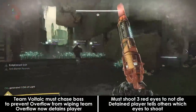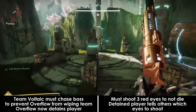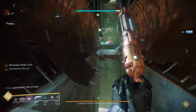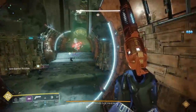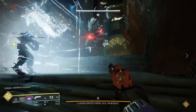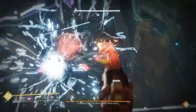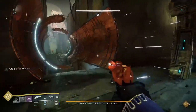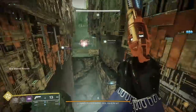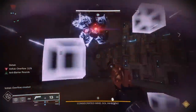Voltaic Overflow works the same way as in the first encounter, except this time when you pick it up you will become detained. The boss will then start charging an attack that will one-shot you unless you stop it. To stop it, you must shoot the 3 red eyes that light up on its 3 fins — 1 on each fin. The problem is that it's pretty hard to do this by yourself, so you'll need teammates to help. If you're not detained, all of the eyes appear red, so the detained player needs to tell the team which eyes are actually lit up, as shooting the wrong eye means instant death.